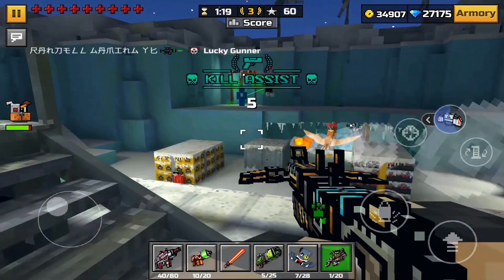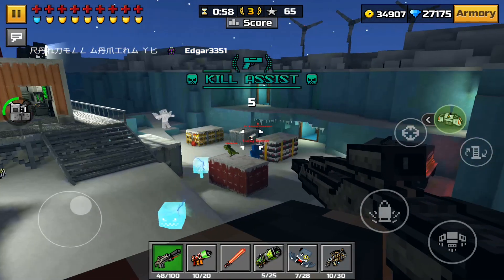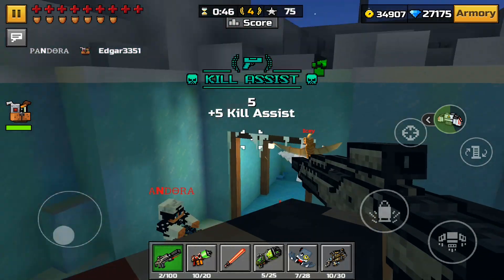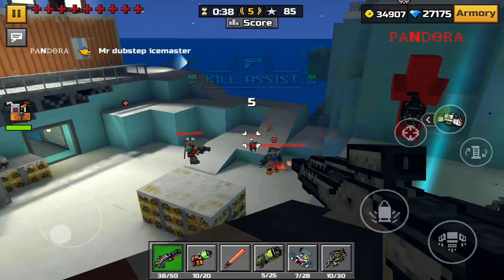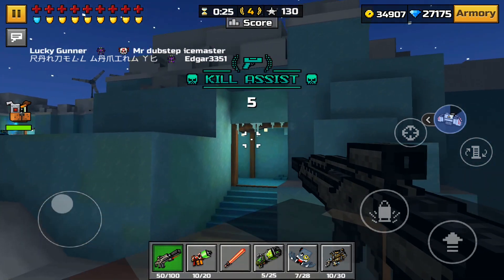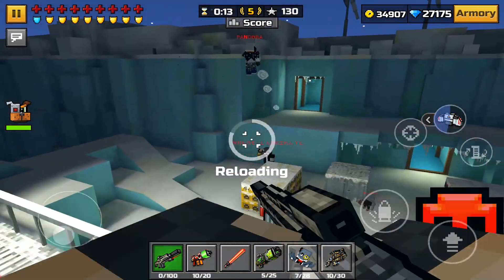Coming in at number three we have the Secret Forces Rifle — also probably one of the best primary weapons in this game. In my opinion the Secret Forces Rifle is probably one of the coolest and one of the strongest primary weapons in the game. This weapon pretty much reminds me of the guns the SWAT team uses. If you haven't watched a Twitch streamer being swatted on stream, you should go search it up on YouTube, because the guns the SWAT team uses are pretty cool.